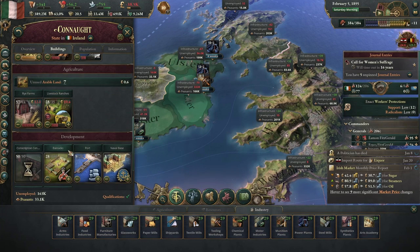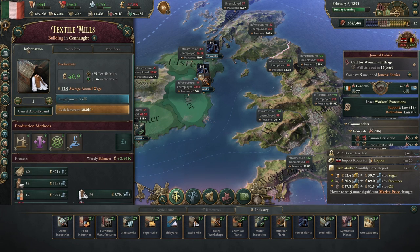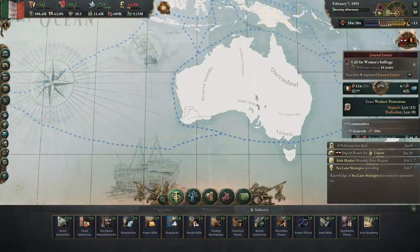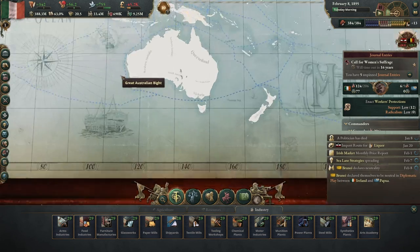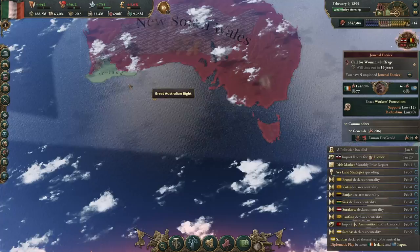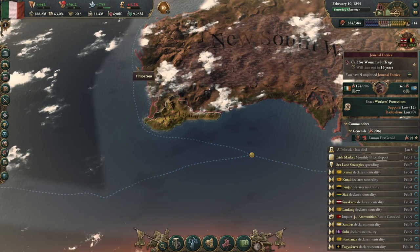I'm trying to spread out my industry a little bit now because we are short on infrastructure in a lot of places. Once we get different industries popping up in different places, that'll raise the standard of living in those places too as wages go up. Still no places I can build oil rigs. Do I have Western Australia? I completely forgot I owned this province! Always good to find gold mines you forgot about.